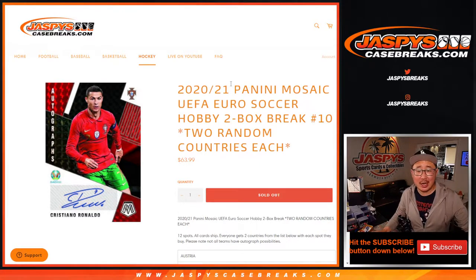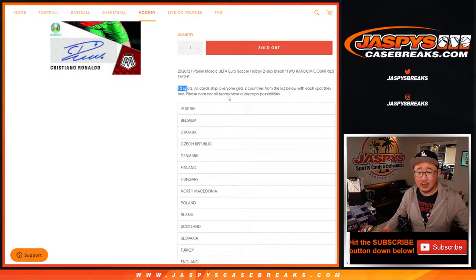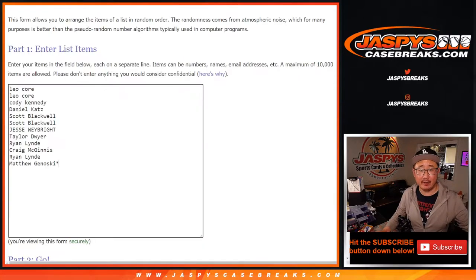Hi everyone, Joe for JaspysCaseBreaks.com coming at you with some more Mosaic UEFA Euro Soccer. Two box, random country break number 10. We sold 12 spots here and one spot gets you two countries, and of course all cards ship. Very big thanks to everybody here for getting in on it.